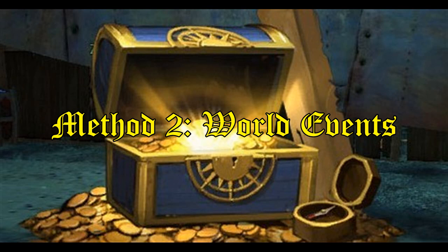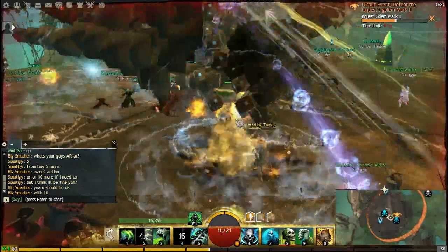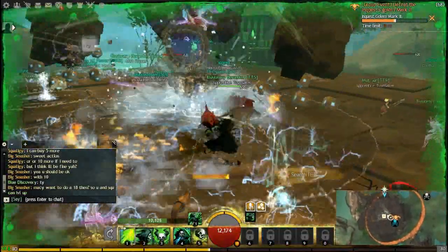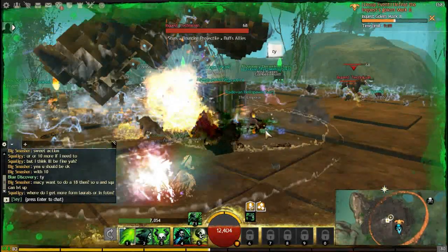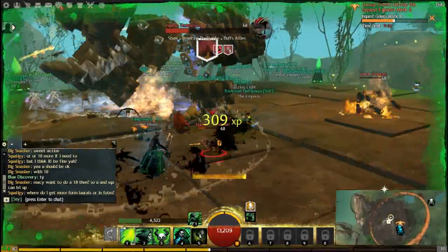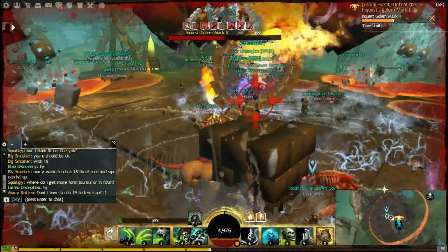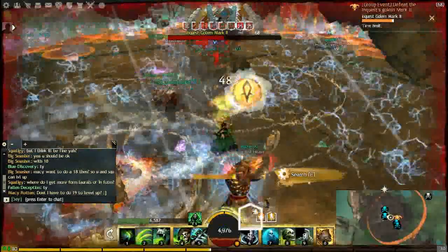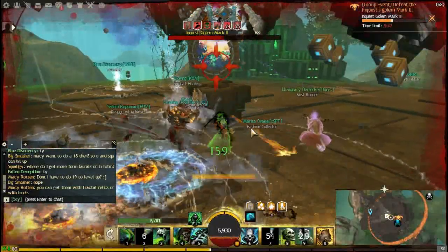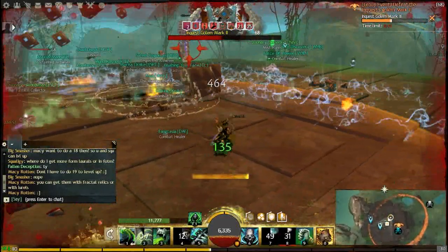World events are another pretty decent way of making money, especially since they updated the game to have mega servers and have a lot of events run every 15 minutes. You can run most of the main events within four to five hours, not including the big bosses such as Tequatl or the Evolved Jungle Worm. I usually run these trying to get that one-in-a-million exotic or extended chest piece, but you can still rack in some decent money. You get a lot of greens and blues which I usually salvage, and I sell the rares because they go for 30 to 60 silver a piece.